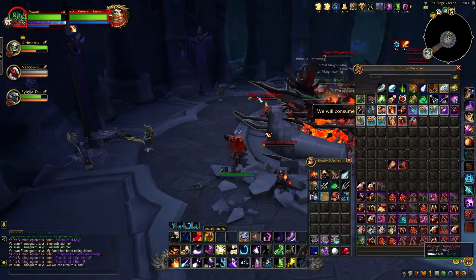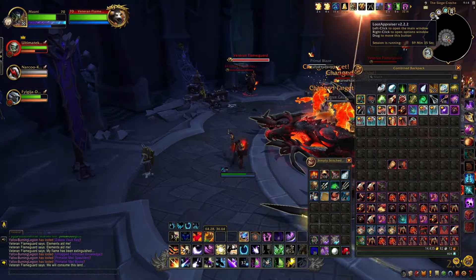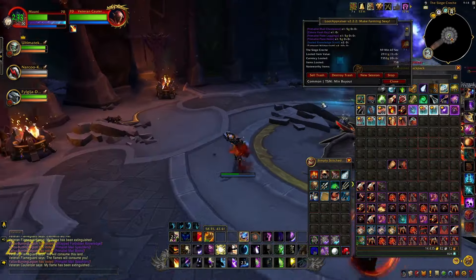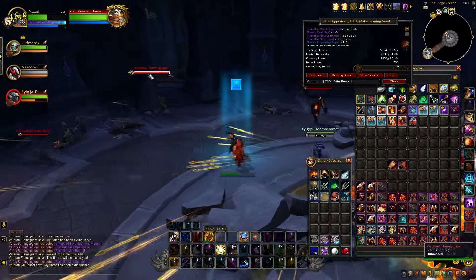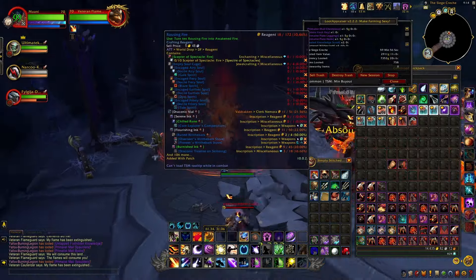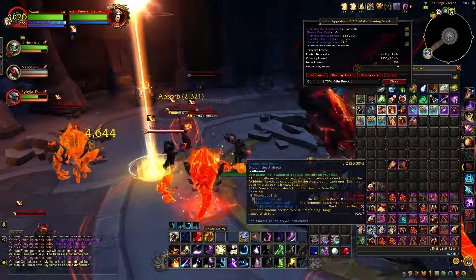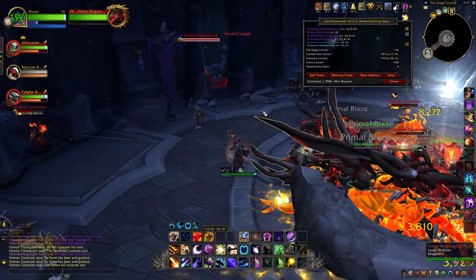Disenchanting the items for the crystals - at the moment I've done this farm for nearly one hour and currently looted 7,353 gold so far from looting the mobs alone. Then we have all of these epics I need to disenchant as well, and on top of that we have Blazing Fire I need to count up. There are loads of items you can get from here - reputation scrolls for all of the old reputations from Forbidden Reach, and you can get skinning mats from these mobs too.